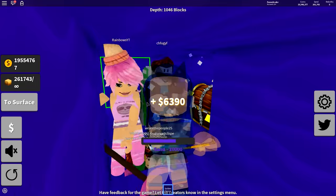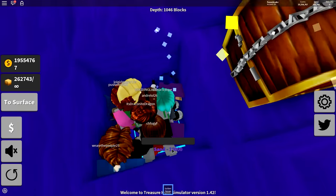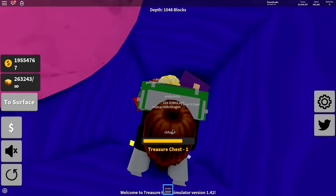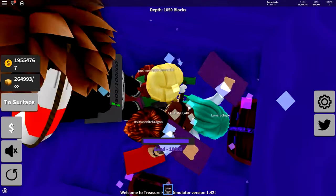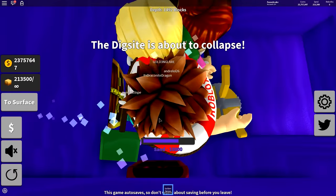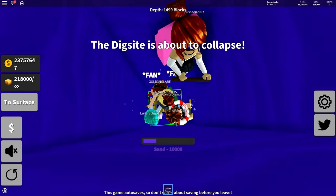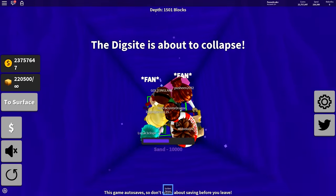That's a red chest and the red chest is 6,000. Just to remind you guys, I do have double double chest money, so just cut it in half. I get double the money. Purple - boom boom boom! Let's keep going guys, we are almost at 1,500 blocks down and the dig site is about to collapse.